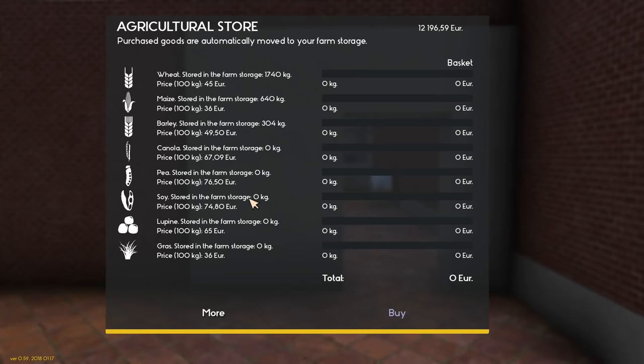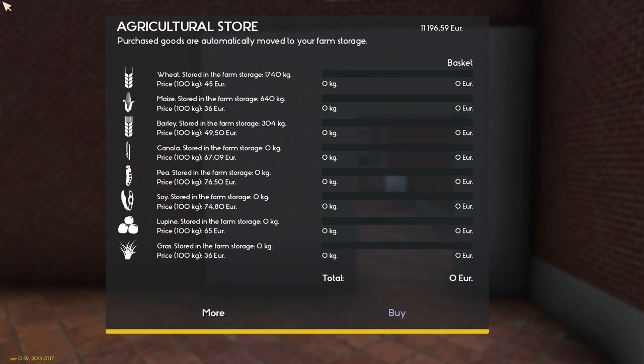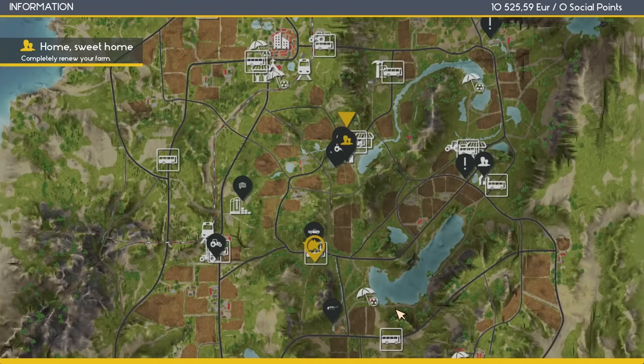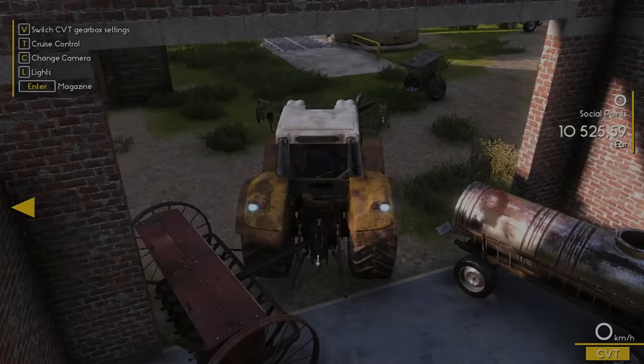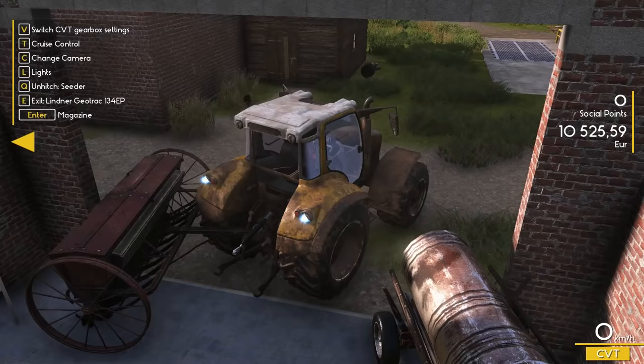Let's go ahead and grab fertilizer — a whole slew of it, there's no reason not to. And while we're at it, we also need a bunch of canola seed because I'm fresh out right now. Let's go ahead and purchase all the canola — a thousand kilograms of canola. We're set. Back over to the map, teleport back over to our place like this. Enter the magazine, throw in the canola, back out there.